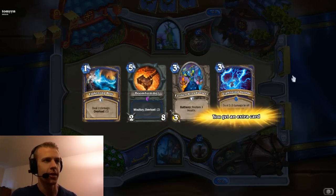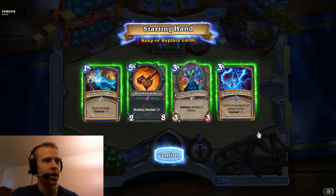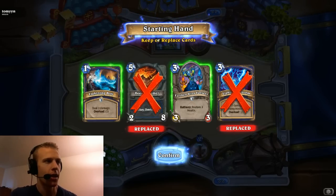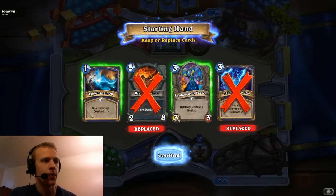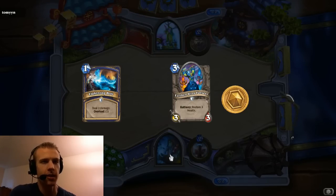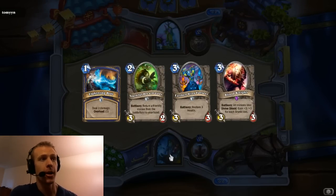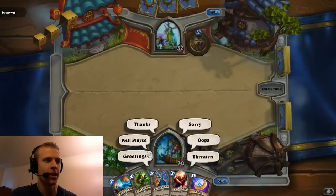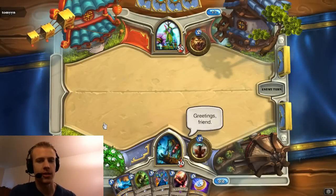So we have the coin. We're not going to keep Lightning Storm or Doomhammer in the opening hand. We will keep the three drop because we do have the coin — we can play this on turn two if we have nothing else. We will keep Lightning Bolts as well for early game removal depending on what he plays. Let's hope we really get some use of this Blood Knight.